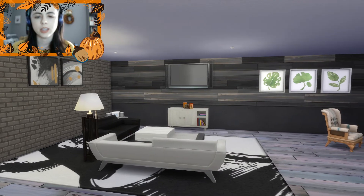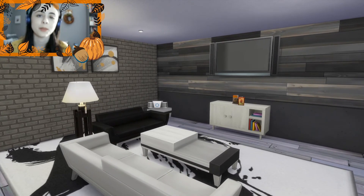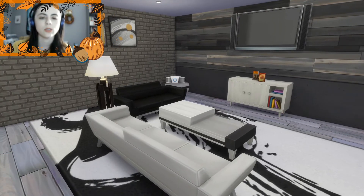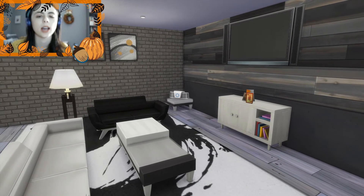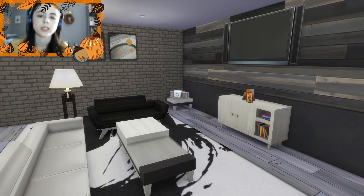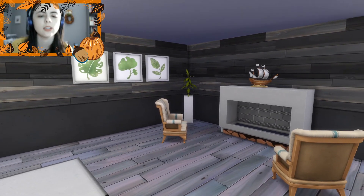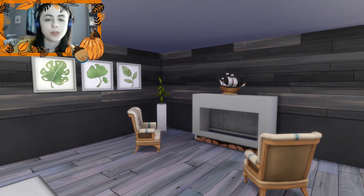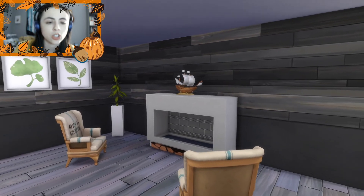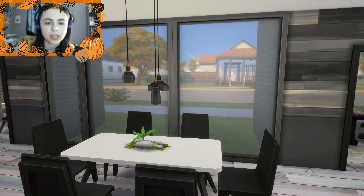Over here is the living room, which I had a lot of fun styling — very simple artwork. I guess because I'm in the fall spirit, I wanted to display fall cards on their little hallway table, which I'm using as almost like a TV stand. I used a lot of Moschino stuff because that also really fits the whole modern sleek vibe for me. I felt like this corner was lacking, so I put the little Moschino end table and put a little stereo on top of it.